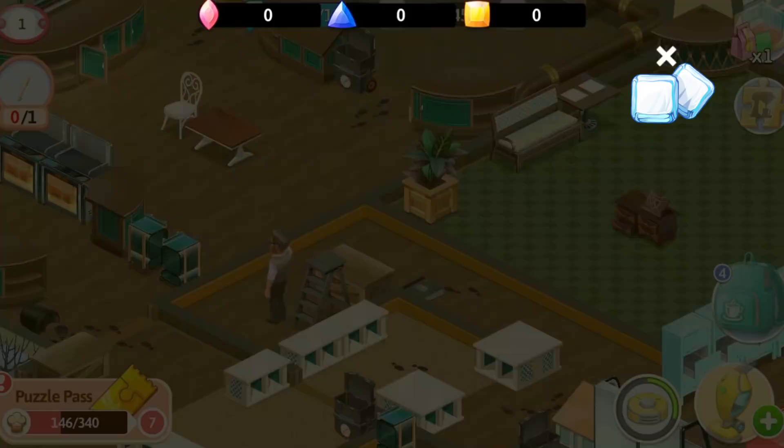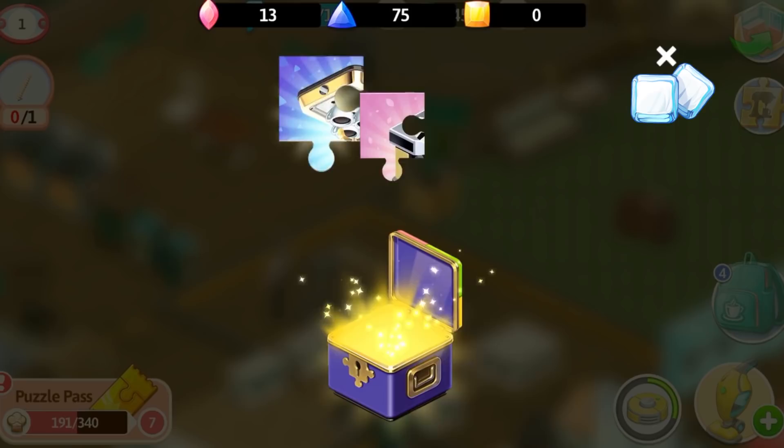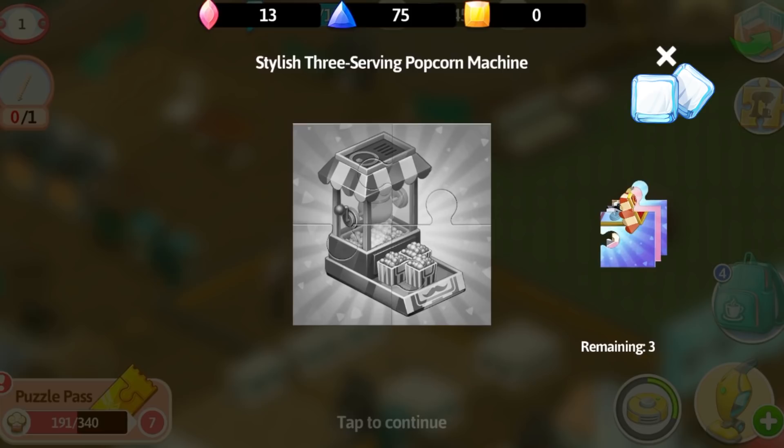In addition, no keys craft is required to open the puzzle boxes in this quest. So go and open them all and find the new puzzle pieces for multi-cup equipment, including the new popcorn machine, available from level 14.